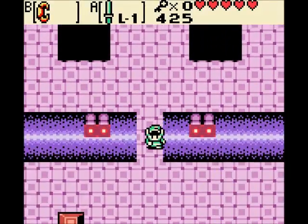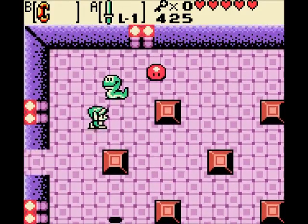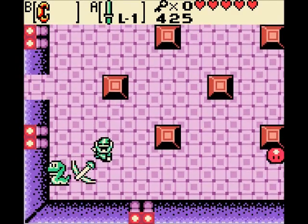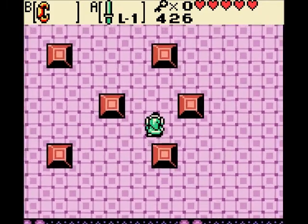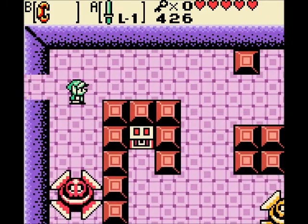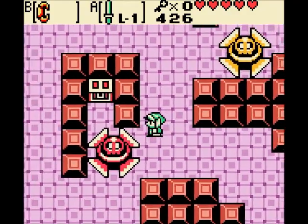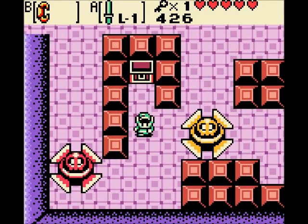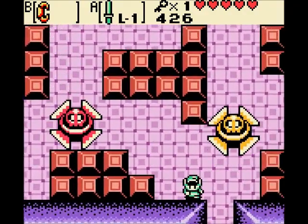I never actually noticed that. Yeah, it is like that. Do the other dungeons do that where the map is in the shape of whatever it's titled? Yeah, this one sort of does. I knew about the original Legend of Zelda — those ones had different shapes, like an eagle, a swastika symbol, a moon. And then when you do the second quest, something completely different. I have never played the second quest of that, to be honest.